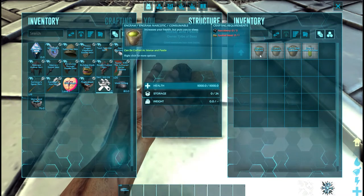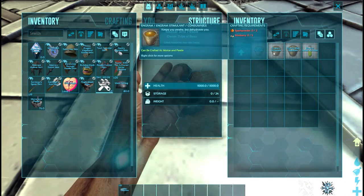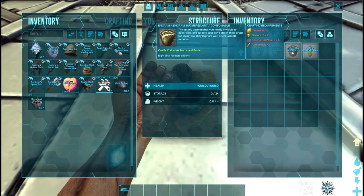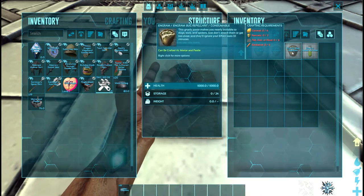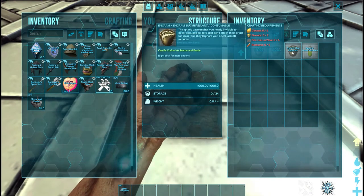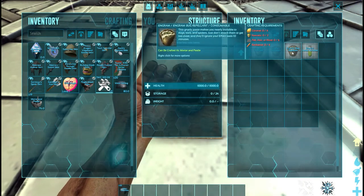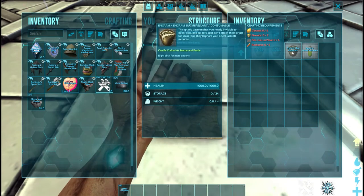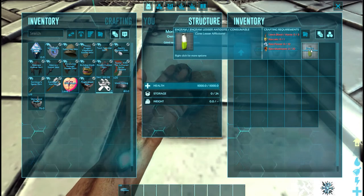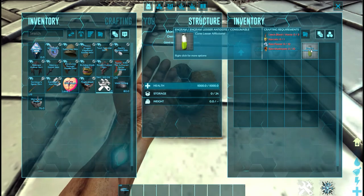Stimulants keep you from being knocked out and are used in a lot of recipes. Bug repellent is very handy for certain tames. There's also a tame that actually eats it, but at low levels it's kind of expensive to make because you won't have your fiber, rockarrot, pelts, wool, and hair easily. You also have lesser antidotes for simple diseases in the game.